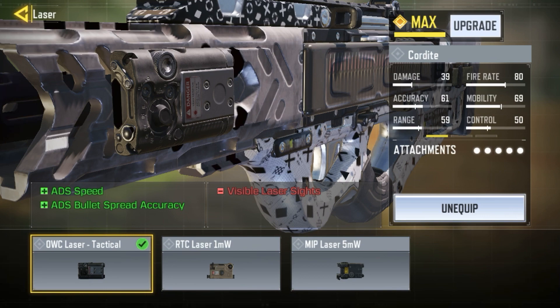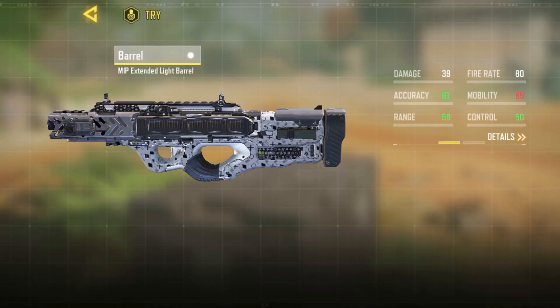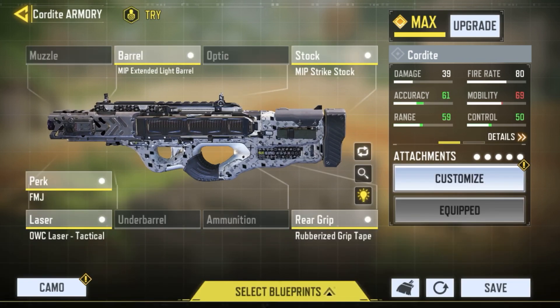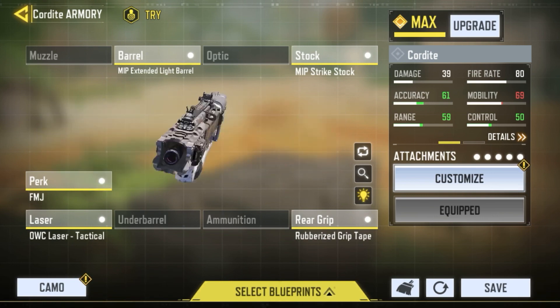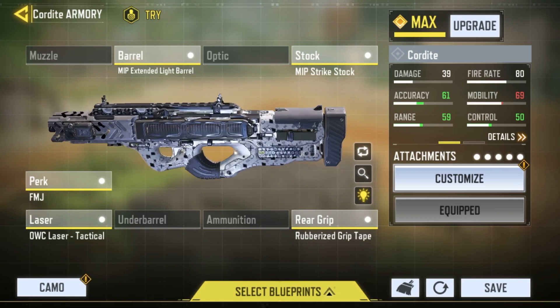We're not using any underbarrel since we're already using the Rubberized Grip Tape. For the laser I'm using the OWC Tactical Laser for ADS speed and ADS bullet spread. For the barrel I'm using the Extended Light Barrel for damage at range and ADS bullet spread, and finally I'm using the FMJ muzzle. This is one of my favorites alongside the BK — the two problems I always had with the Cordite were flinch/head movement and lateral recoil, and this loadout helps control both.